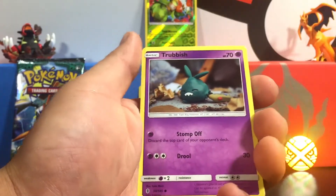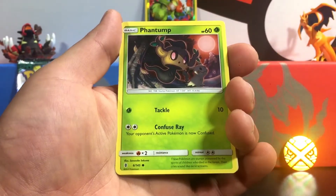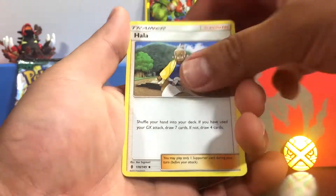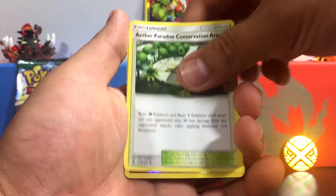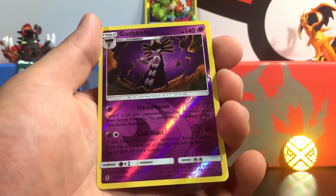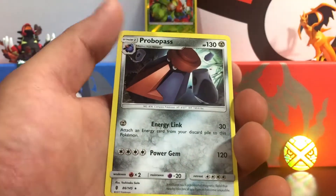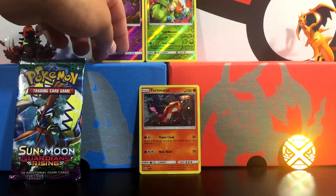A Jangmo-o, a Trubbish, a Whirlipede, a Talonflame, a Phantump, a Mareanie, a Hala, and a Thundurus Conservation Area. A reverse — Talonflame. That is also a reverse rare. Check that out — two back-to-back reverse rares. That is awesome. And the final card is going to be a Probopass. Nothing special, but another reverse rare — that is awesome. That is very uncommon.